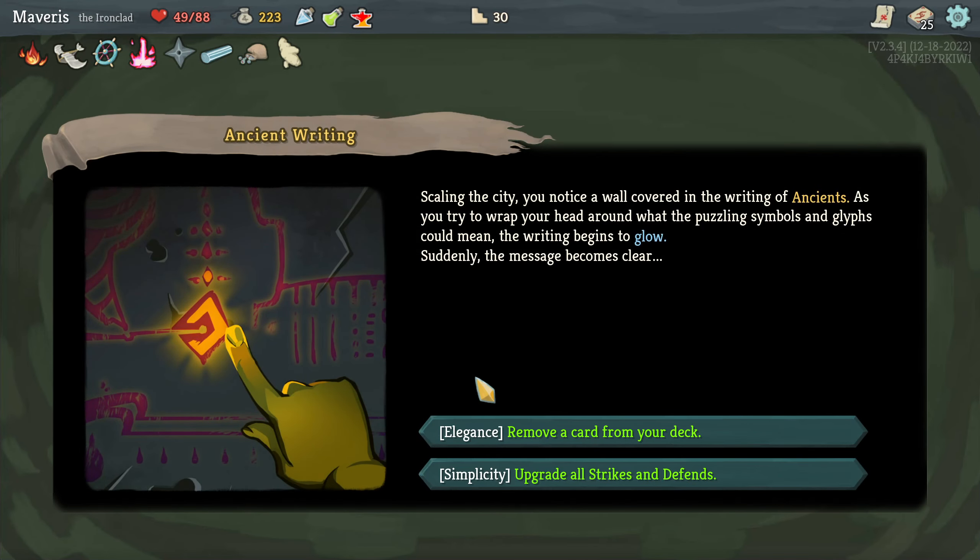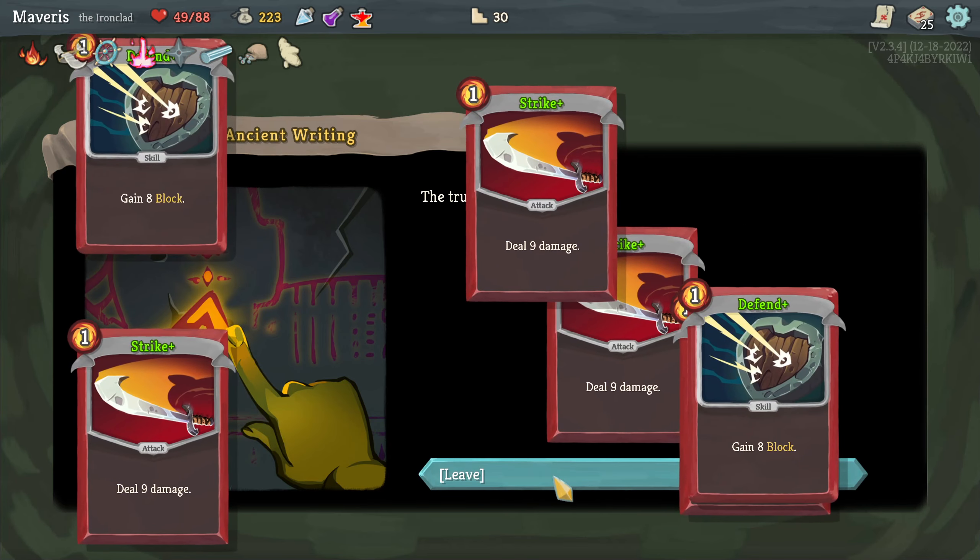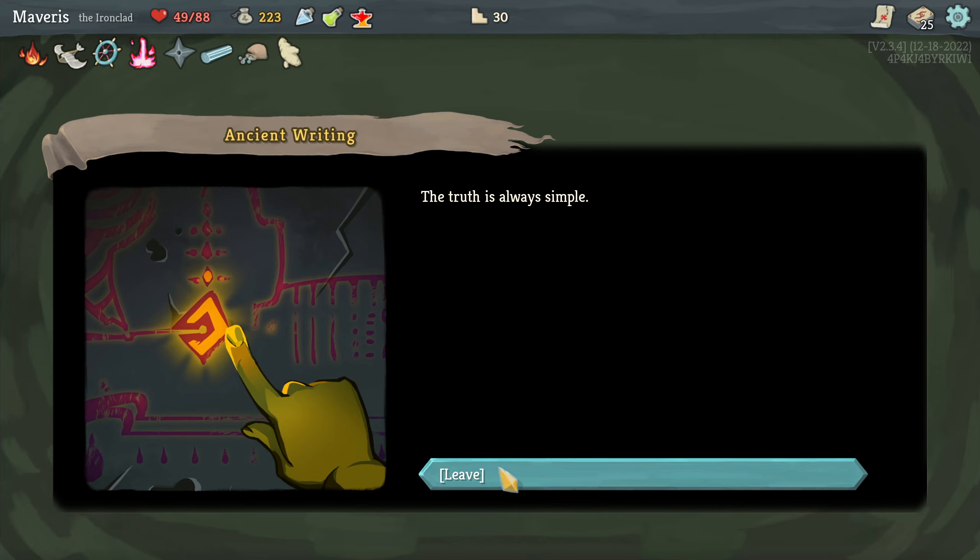Scaling the city, you notice a wall covered in the writing of the ancients. As you try to wrap your head around what the puzzling symbols and glyphs could mean, the writing begins to glow. Suddenly the message becomes clear. Upgrade all strikes and defends. Yes! None of them are really upgraded, so let's get them all.